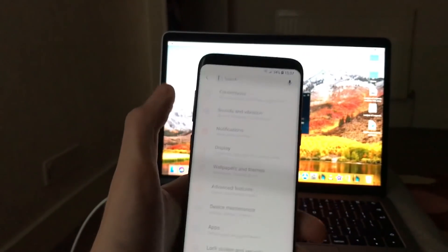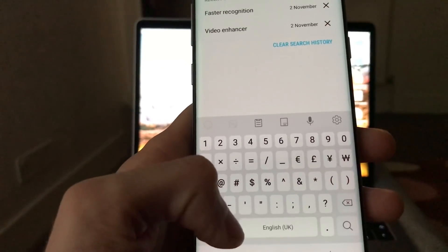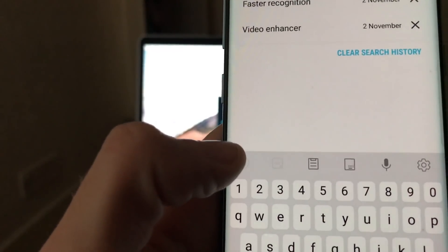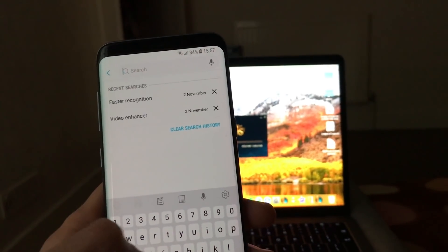So this is the new keyboard. For example, you don't have the emojis here anymore — you have the emojis here instead. You have a GIF button, a record button, and so on. And you have Dual Messenger here too.